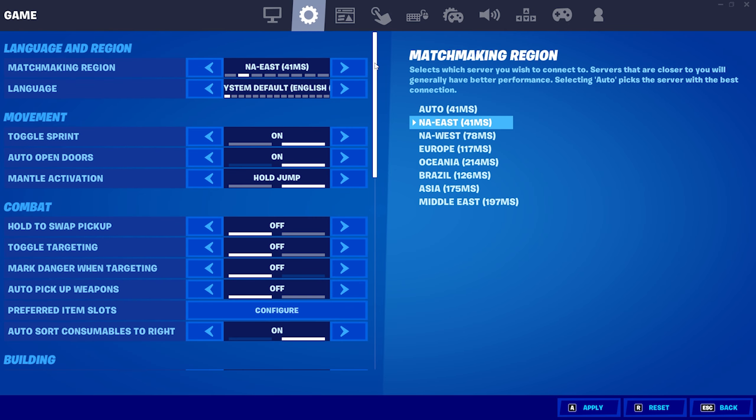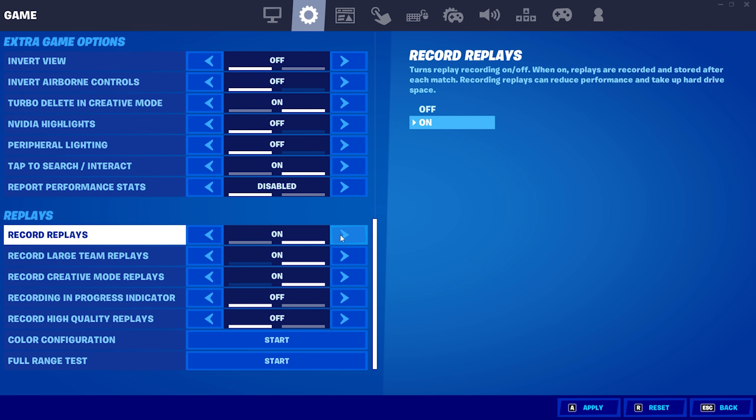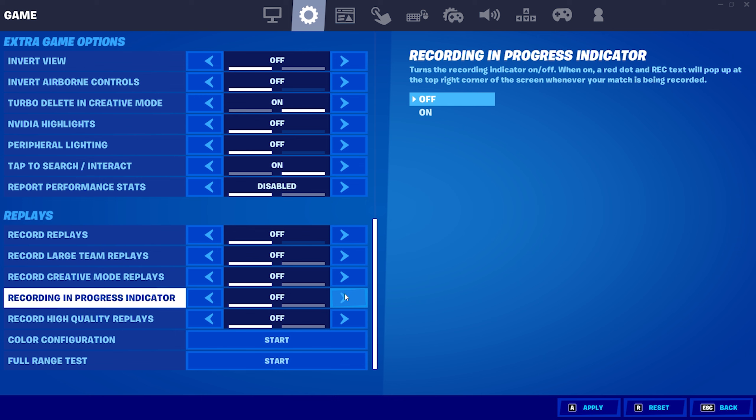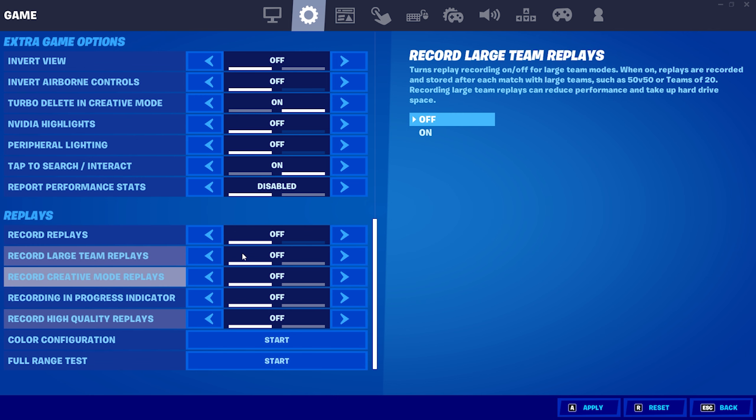Another option is to head to your game settings with the gear icon, scroll down, and turn off all forms of replays. If you do need replays for any reason such as VOD reviewing, then you can keep them on, but if you have no specific reason to use your replays, then you may as well just turn them off. Your game records the replays and they can take up extra storage, so only hold on to replays if you have a reason to use them.